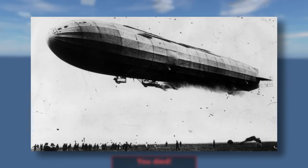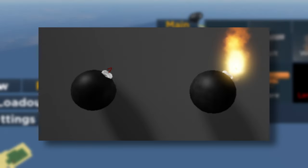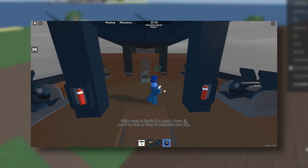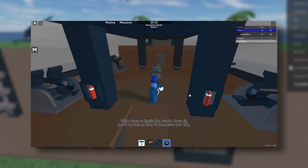Lots of people in the Zeppelin Wars community acknowledge the suicide tactic. In order to do this you need to have a fuse bomb. After you fuse the bomb, stay at the spot you want to bomb while trying to stay away from your enemies and let the bomb go off in your hands.